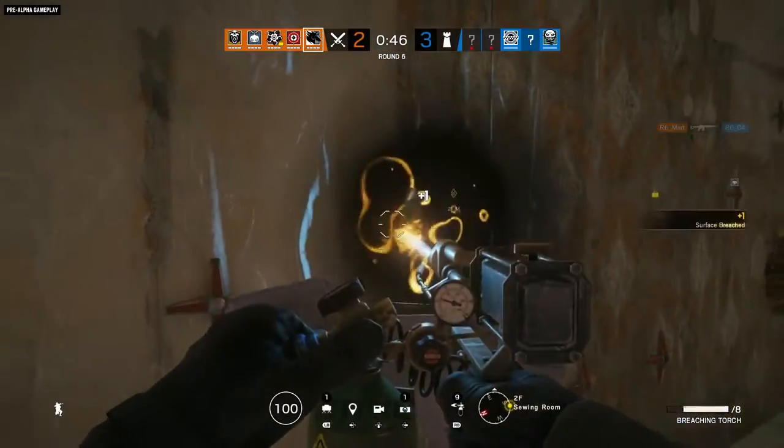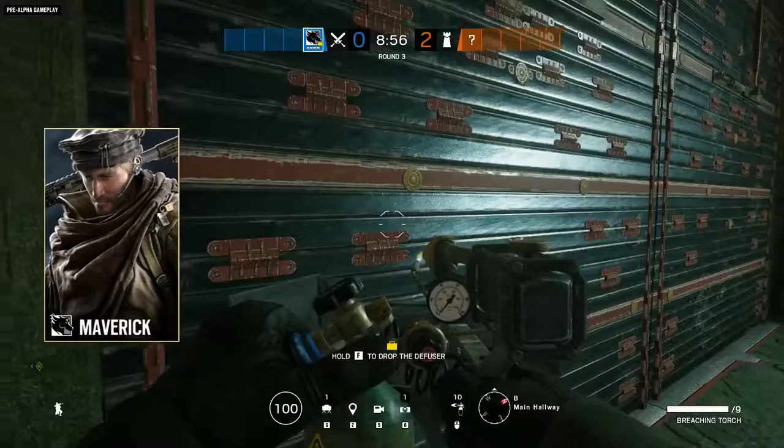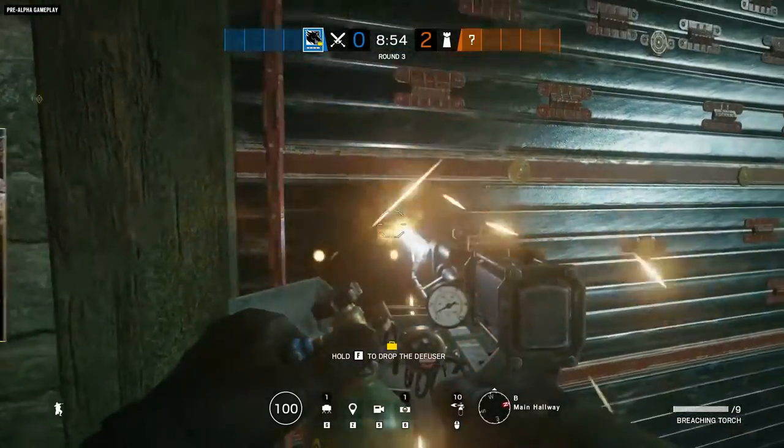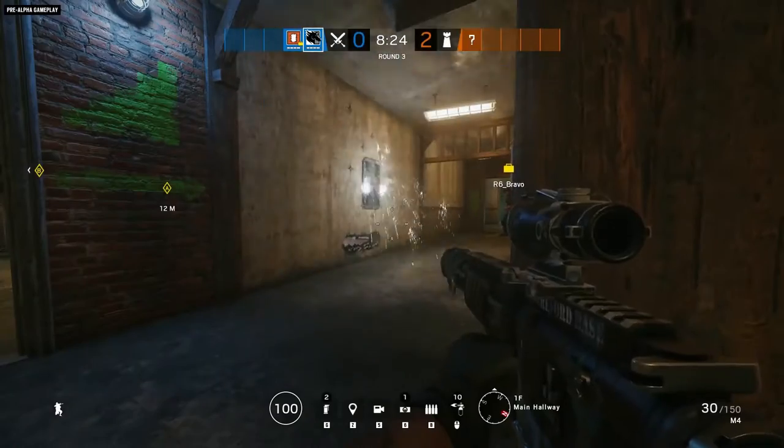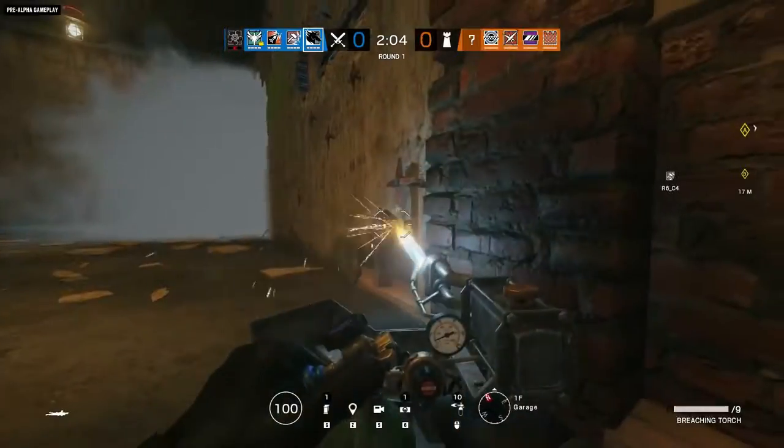The gentleman quietly burning a hole through this reinforced wall is Maverick, a one-armor, three-speed operator. Maverick comes equipped with the Surrey Torch. Unlike Thermite and Hibana, who are able to make large holes in reinforced walls, Maverick is able to burn his way through barriers and create holes of various sizes.